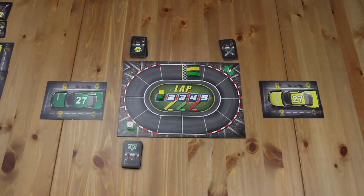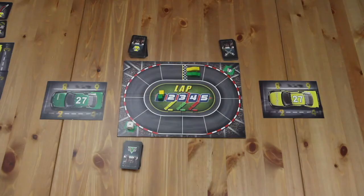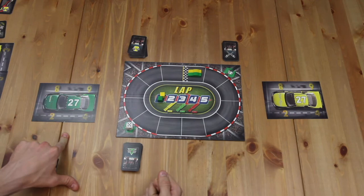Each team will draw a hand of six cards. If there's more than one player, the cards are divided evenly between all players on the team. Now that each team has drawn their starting hand, we're ready to play. We've completed the round setup phase and are now moving to the pit crew phase. The pit crew phase is the meat of the game and is played in real time — every team plays cards to repair different sections of their race car, and whoever does it fastest gets to start moving around the track.